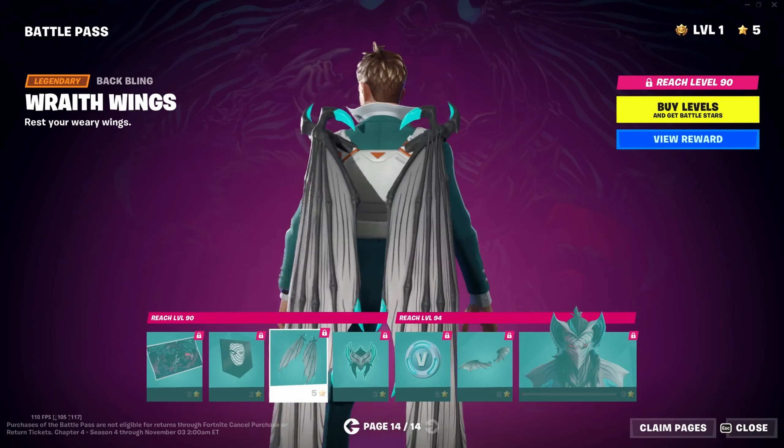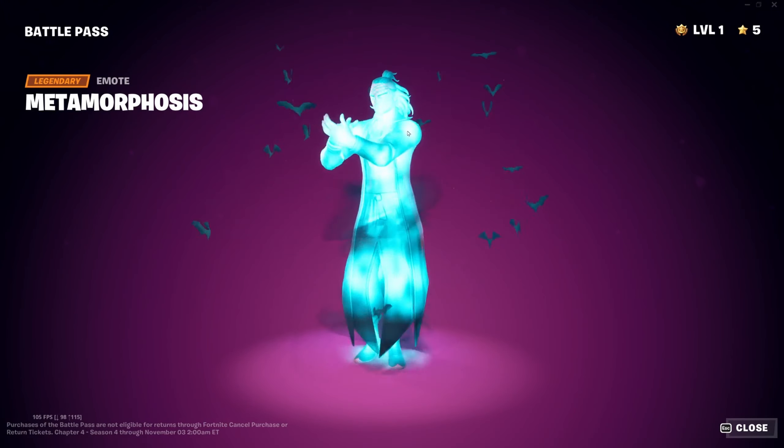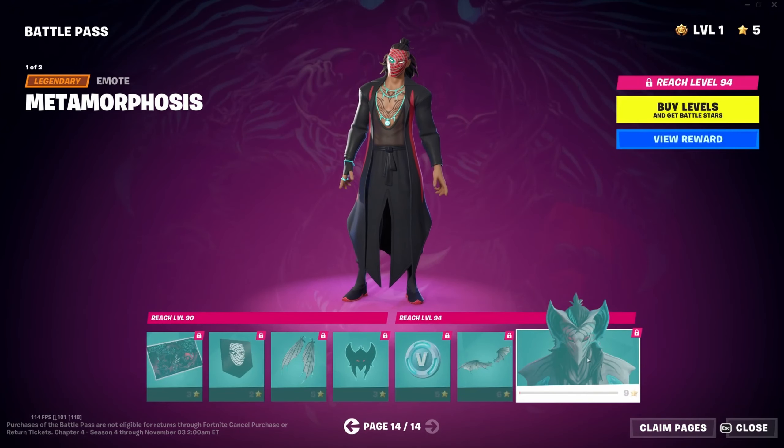The Wraith Wings glider — it's good that this doesn't seem to be exclusive to Kado Fawn, since I'm able to use it with other skins already. Then finally the Tier 100 Metamorphosis emote and the style that goes with it — you can go back and forth, very vampiric. I like that. That is all of the main battle pass.